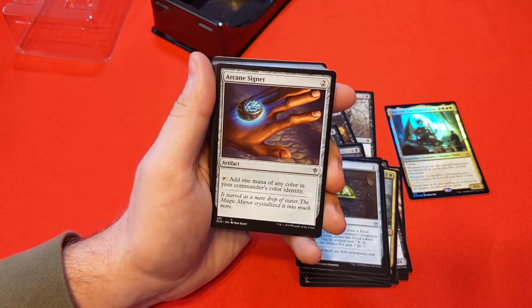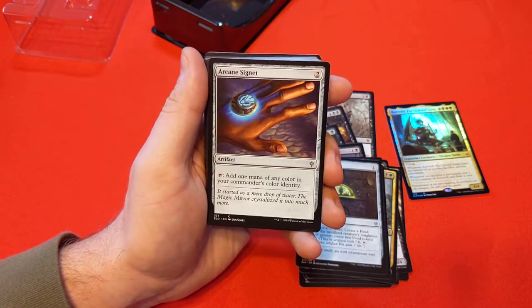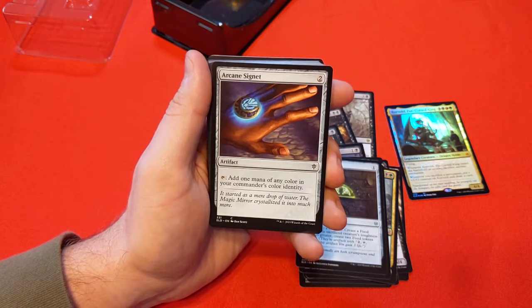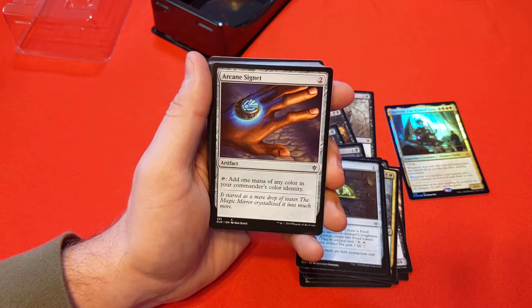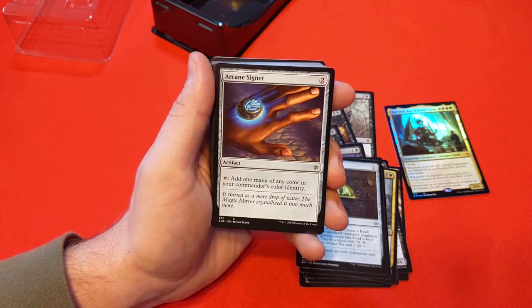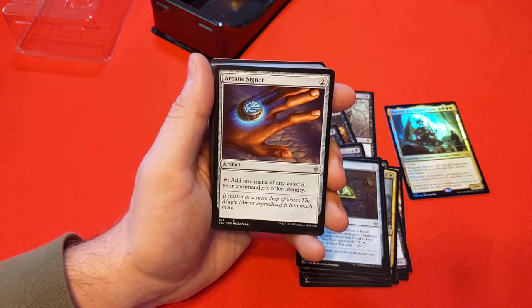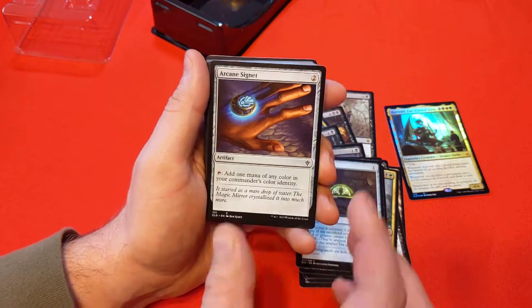The Arcane Signet — another card definitely worth pulling out of here. This card is a significantly better mana rock than the majority of what we're looking at in other mana rocks. I think this beats the other types of Signets, the two-color Signets — it's debatable in some ways, but I think this is just a more superior card.